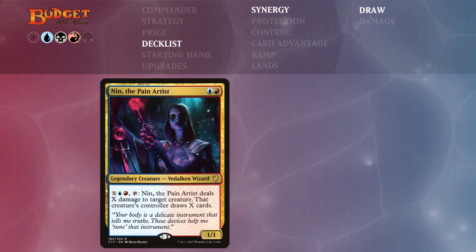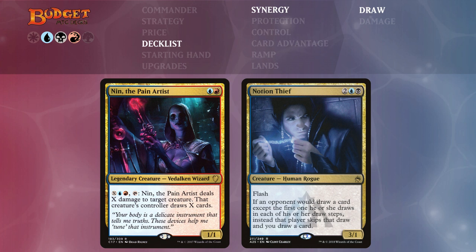Then we have Nin the Pain Artist and Notion Thief. Nin allows us to pay mana, tap it, and deal X damage to a creature — we can use it to destroy an opponent's creature and make them draw tons of cards and take damage for it, or more conservatively deal three damage to Nekusar so it won't die and we draw three cards. Notion Thief is a nice surprise: whenever other players would draw extra cards, we draw those cards instead, giving us tons of cards in hand and better control over the battlefield.